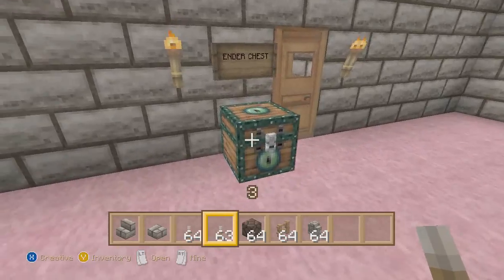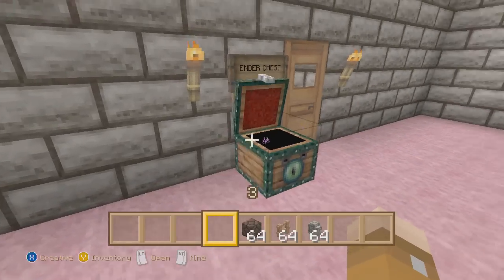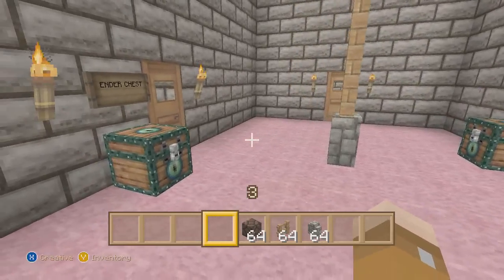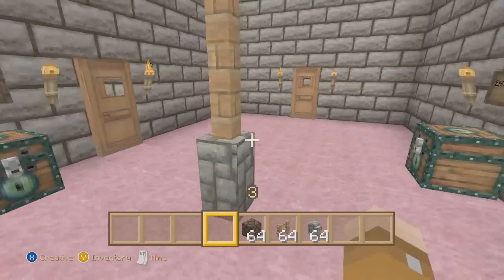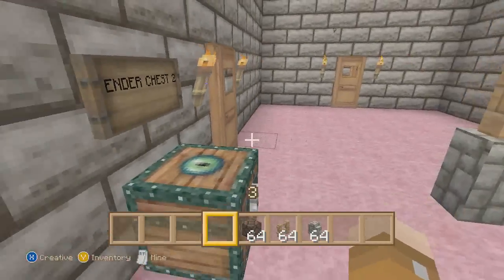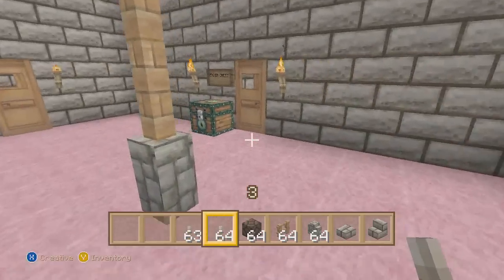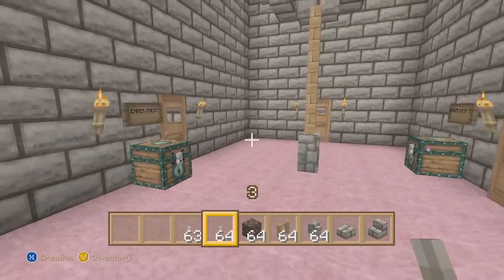First off, we're gonna talk about the ender chest. The ender chest is simple — you put some items in here, and unlike a regular chest, these items will be in any ender chest you place around the world. This is very good for adventure maps and for secret hiding places. Right there I came to this ender chest and got my stuff back, and boom it's gone.